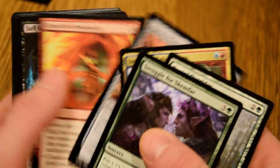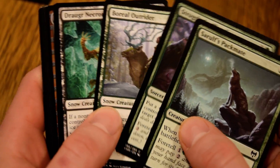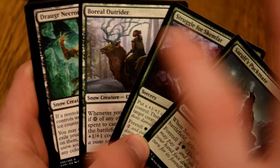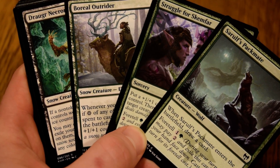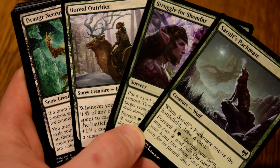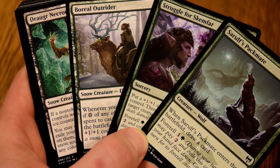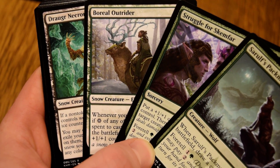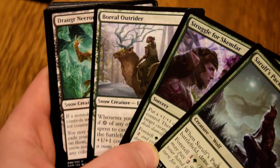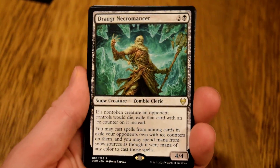Green is heck of a stacked. Taking Packmate or Outrider would be kind of awkward because we're passing one or the other — with Packmate being the best common hands down, Struggle being very good, and Outrider being one of the best uncommon green cards.